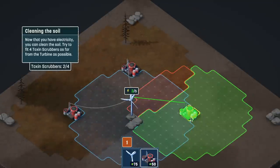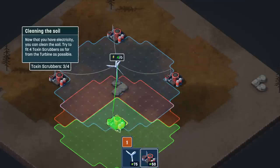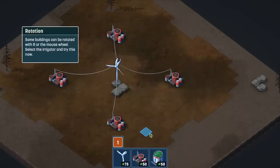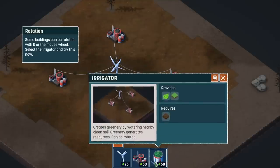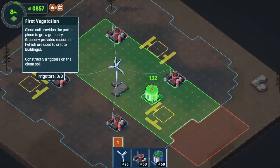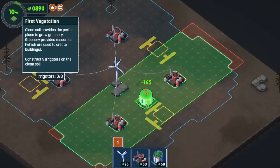I love the little music notes that play when you just... it's so gentle. Some buildings can be rotated with R or the mouse wheel, and I'm losing my voice. Select the irrigator and try this now. We need to rotate it because it has different angles.